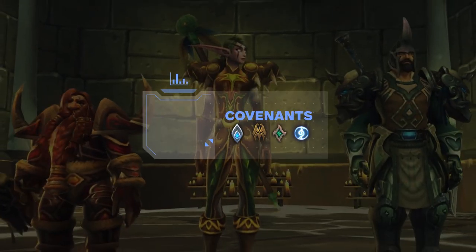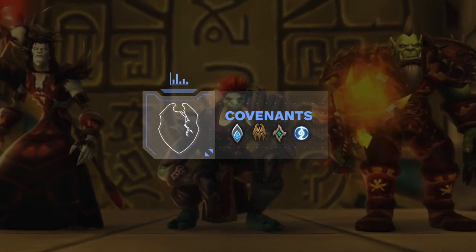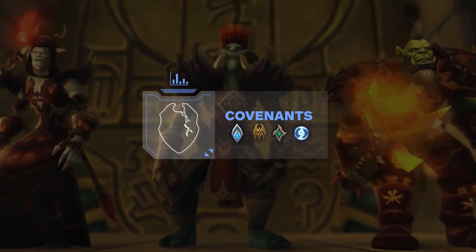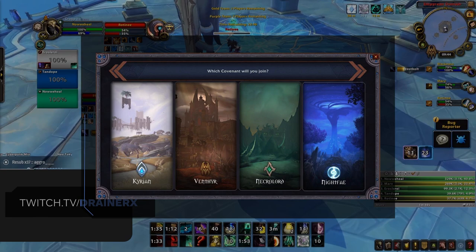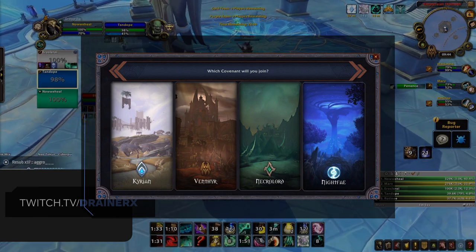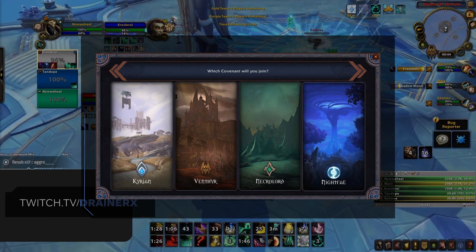Alright, so you've hit max level and you've got the right set of talents. If you've been around since Legion, you'll be familiar with the term Borrowed Power, which is set to continue into Shadowlands. You'll need to start by choosing the best Covenant for your class, which will give you access to two abilities among a whole host of other perks that we'll cover after this section.